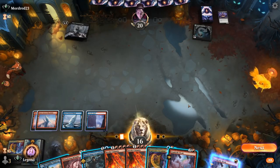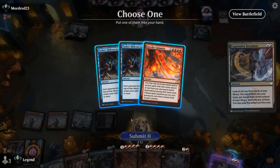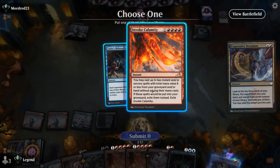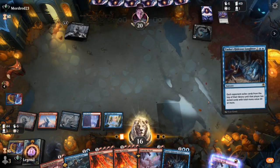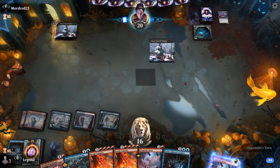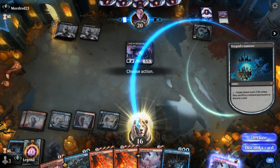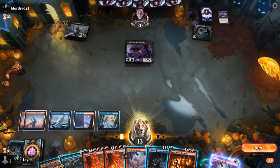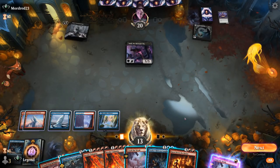We want to wait to kick Maddening Cacophony, but we have Hideous Laughter in hand and could play one. The opponent's Midnight Sky — a 5/5 — isn't easy to kill with Crush the Weak alone, but Rebuke plus Crush the Weak could get there. If we can exile it with Crush the Weak, they don't get anything back, so we go Rebuke then Crush the Weak.